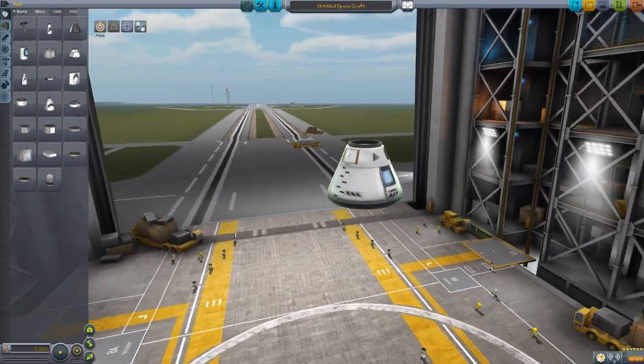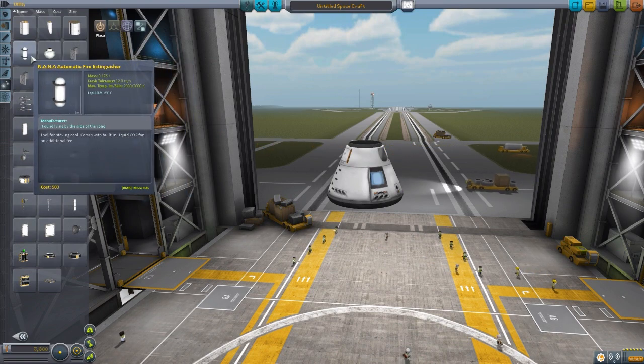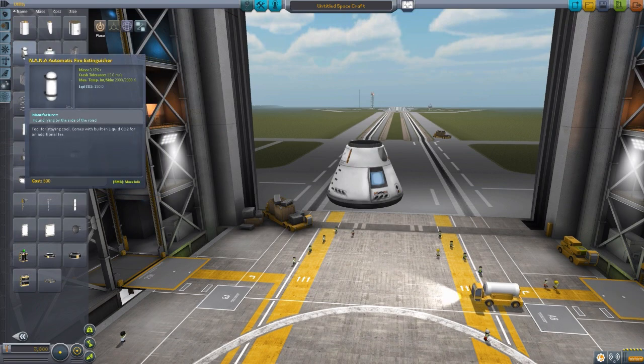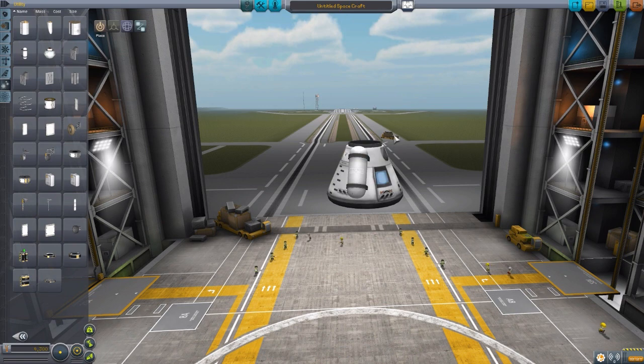Let's grab the Mark 1-2 command pod and head to the utilities tab, where we'll find two very unoriginal models. I must point out at the beginning here — this is very much still a work-in-progress mod, I believe they're considering it a beta at the moment, but it's already at a point that I really think it's very cool and wanted to show it off. That means some things aren't quite right yet, some things aren't quite finalized, and of course for these two parts that are added in, they don't have their own custom models yet, not even a custom texture, sadly.